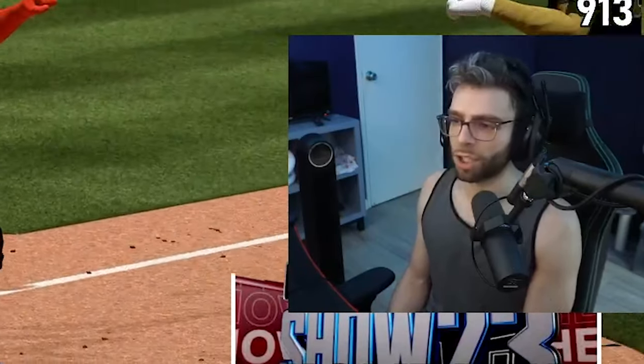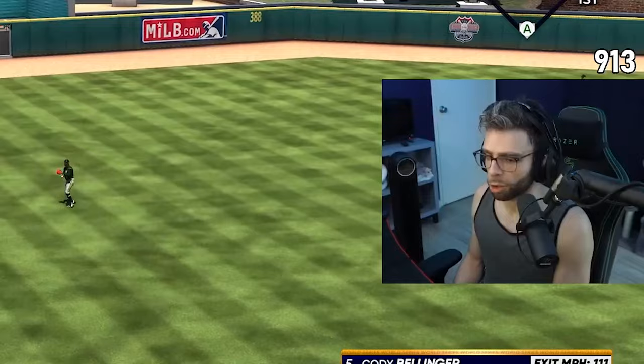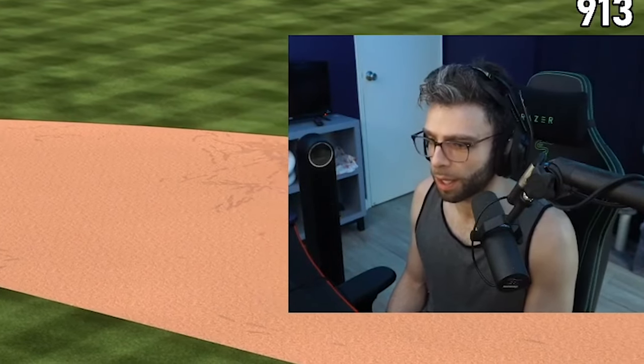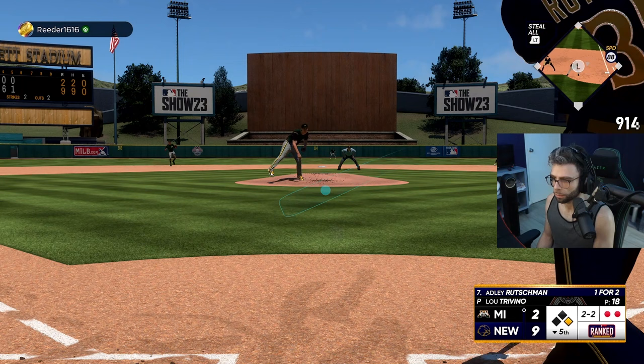J-Ram is a get-out-of-jail-free card. Cody Bellinger with 100-plus vision was like a juicy, delicious lollipop they gave us. Oh yes — good!